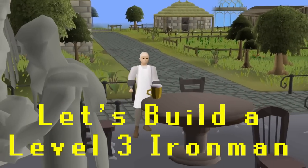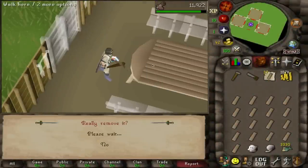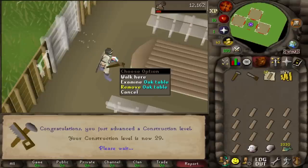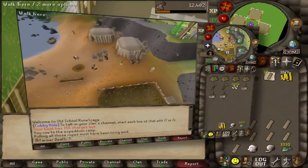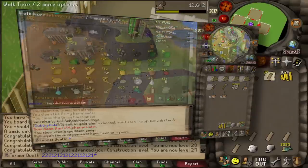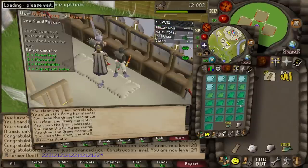Welcome back to Let's Build a Level 3 Iron Man Skiller. Hello and welcome back to the Level 3 Iron Man Skiller Progress Series. In the last episode, we were able to unlock two massive unlocks for this account: Fossil Island, which provides a lot of Slayer experience through experience lamps later on as well as a bunch of passive skilling activities, and also Guthix Rests, which will be extremely important for all combat encounters going forward.